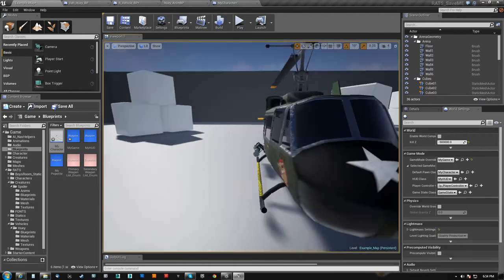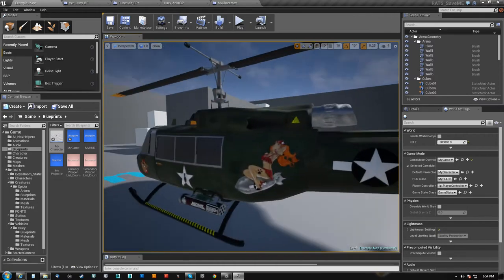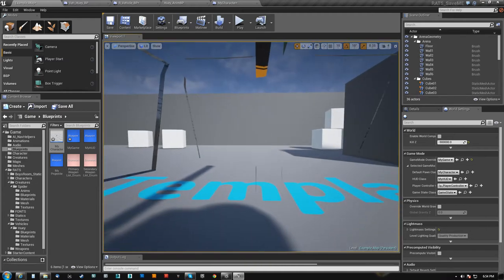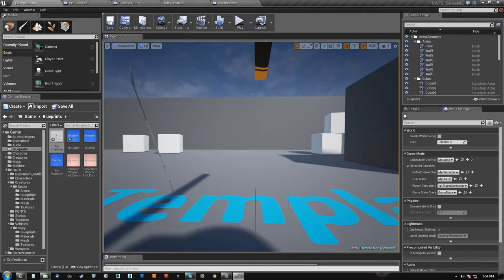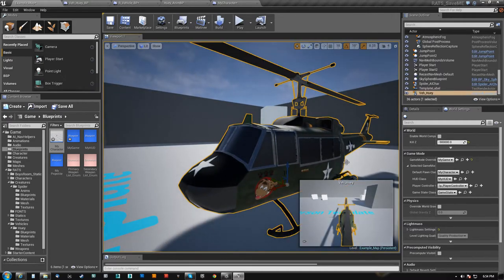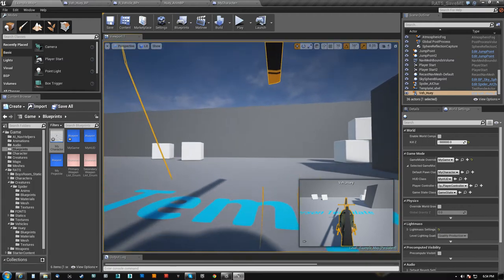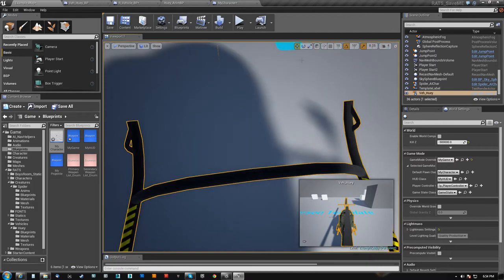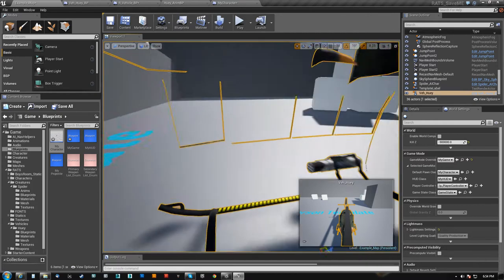But in this case this Huey happens to have blacked out windows, so you can't see him. That's just because I never really got around to doing any kind of interior. So I may do like a cockpit HUD or something when you actually get inside of it, and I would need to make sure I set my own mesh here to invisible. There's nothing stopping me from still adding a cockpit mesh and controls and showing my hands and all that fun stuff.